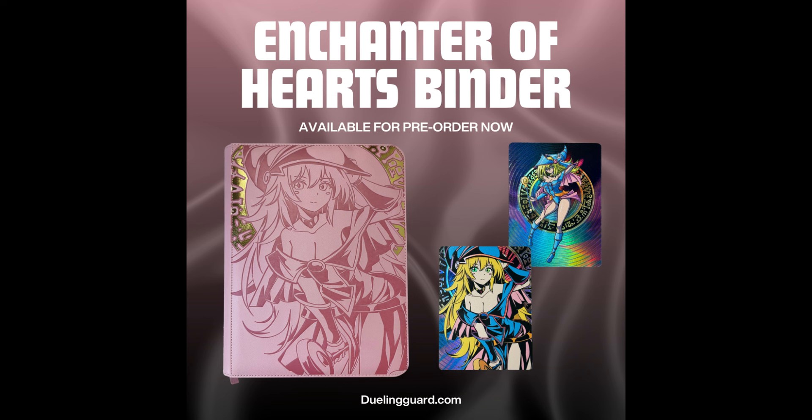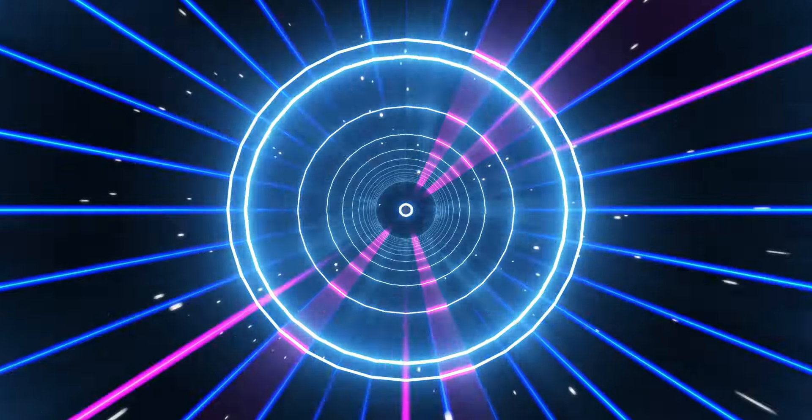All right guys, you already know it's another Dueling Guard ad. Feel free to go check out this binder they got on the site — crazy merchandise as always. Promo code is TEAMEXTRA in all caps at checkout, go save yourself some money today. Let's get this going.